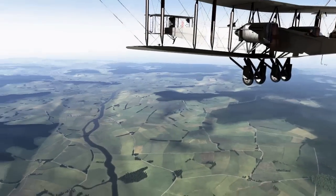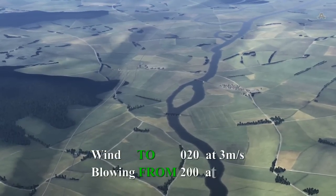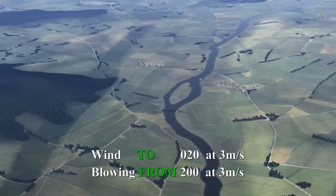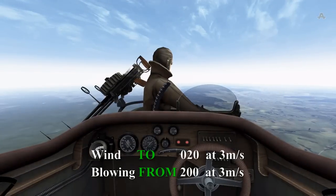It's enough for theory — let's see how fast you have to do these calculations in real time. Looking at our target, it's the bridge down the river. The wind for this mission is blowing towards 020 at 3 meters per second, therefore the wind is blowing from heading 200.